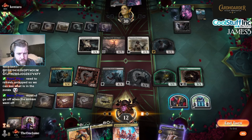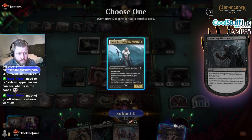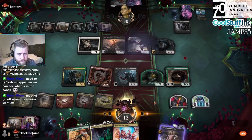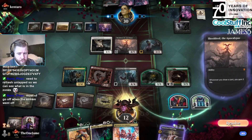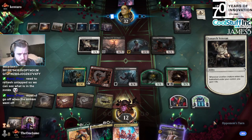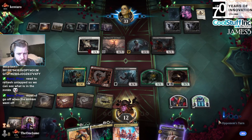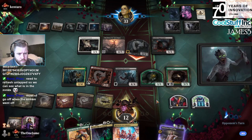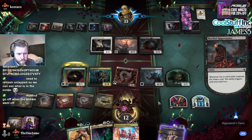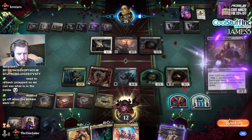Reflection plus Desecrator is pretty sweet. Desecrator dies — we exile, we exile, we exile this. Granted we could have just killed them with two shots at it. Morbid triggers, another Procession. So we can Vivian Rutstein into our own Shield-Red — Shadow-Rite! Oh god, I gotta kill that.